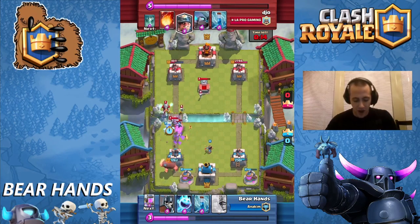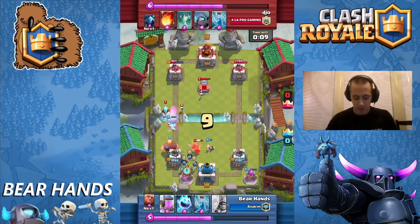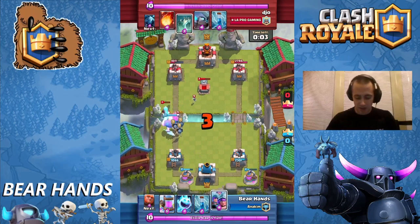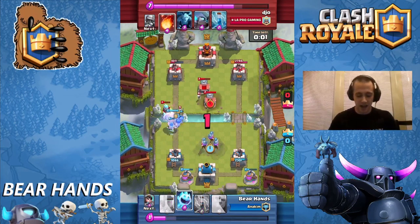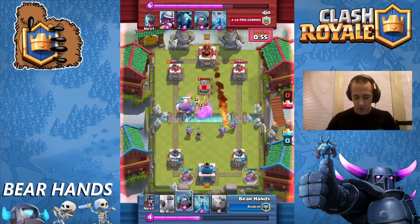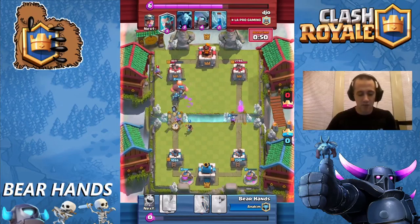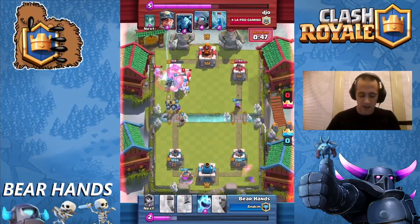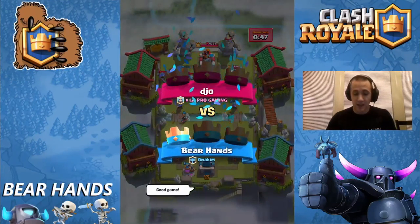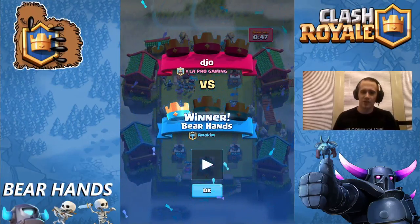We're just going to fend off this push that he's formulating. He ends up taking out my Princess, which was smart — he didn't fireball the Princess since I showed the Three Musketeers. We're going to split them in a conservative play in front of the King Tower so they're not too far behind that giant. We're in overtime now — everything counts. He fireballs the Musketeers on the right, as expected. We continue to push on the left and it's just too much to handle. Spending four Elixir to counter something and still having a push on the other side is a big deal. Musketeers are powerful if you can't take them out.